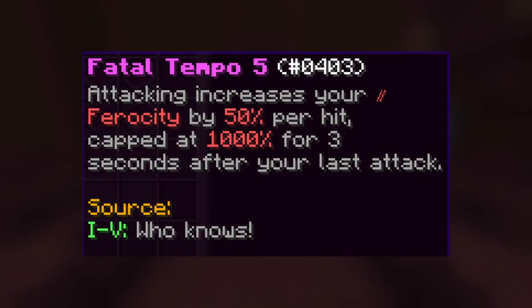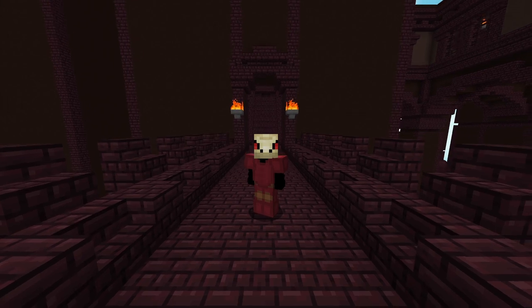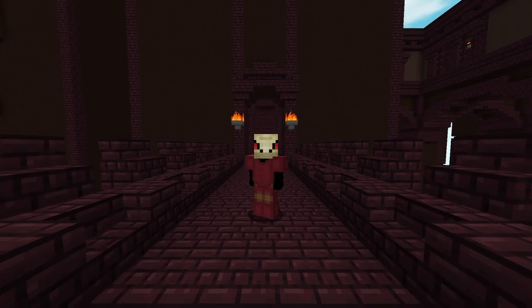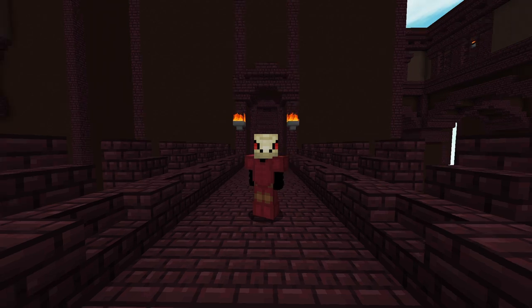There also seems to be a new ultimate enchant called Fatal Tempo 5. Attacking increases your ferocity by 50% per hit, capped at 1000% for three seconds after your last attack. This seems like a very strong ultimate enchant for any type of slayer boss, and I'm guessing there will be some pretty strong bosses in this new nether update that will require us to use this enchant.